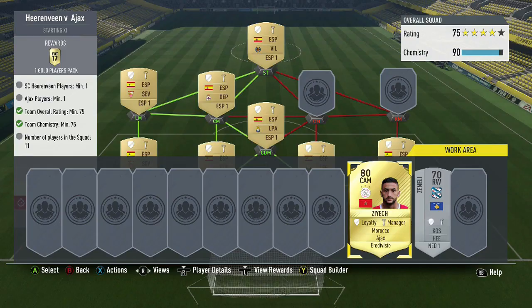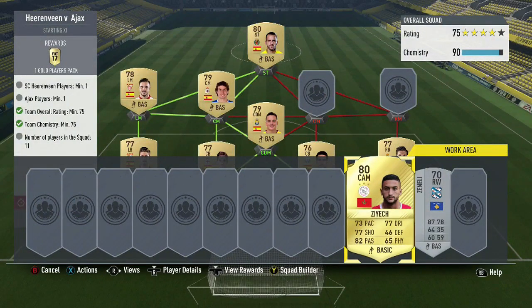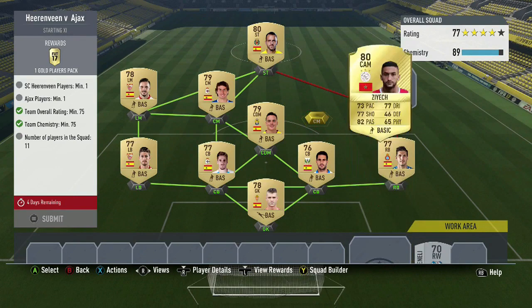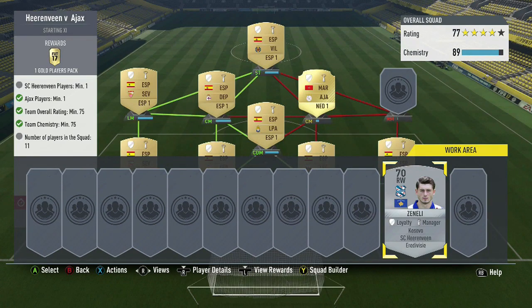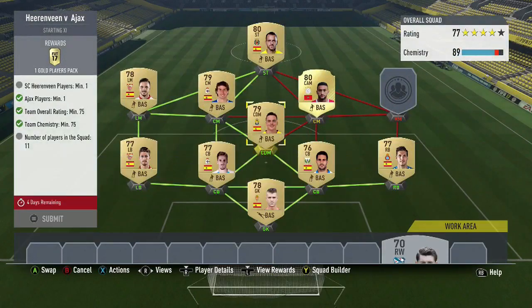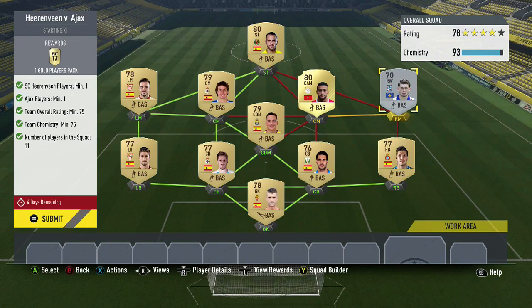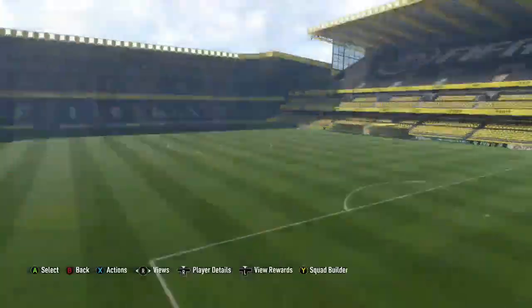Our Ajax player is Zayac — I sniped him for 950; he goes for about 1,400 regularly, so I'd consider sniping him. We also sniped a silver right winger from Heerenveen for 1,500 coins. If you find a cheaper Heerenveen right mid bronze card, that would also work. And we get a 17.5k pack for that, so let's go ahead and submit it.